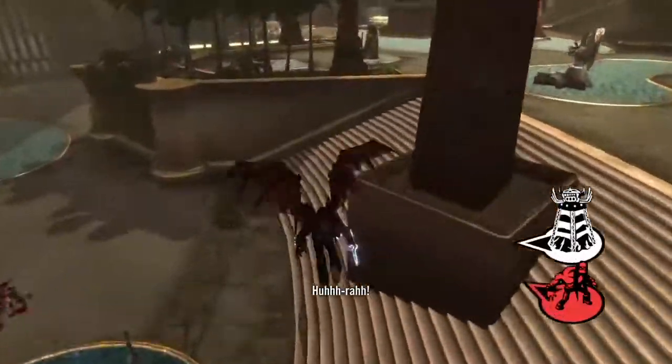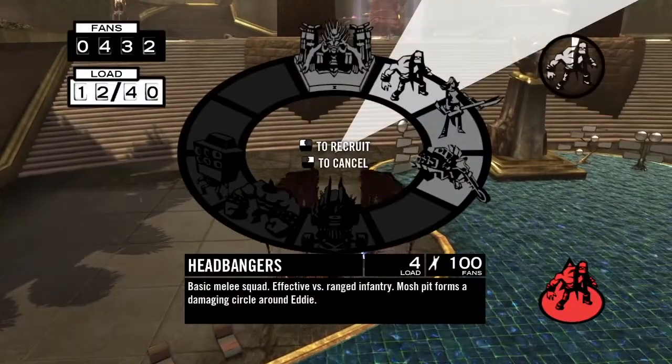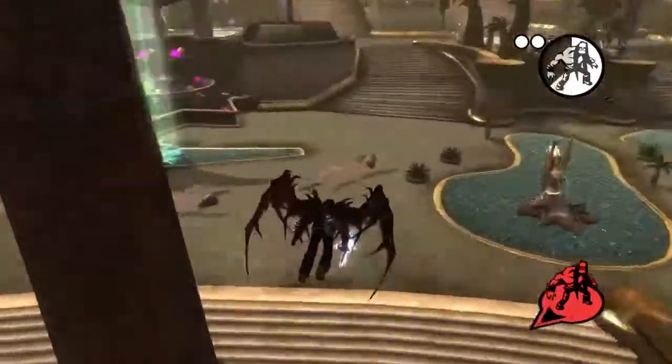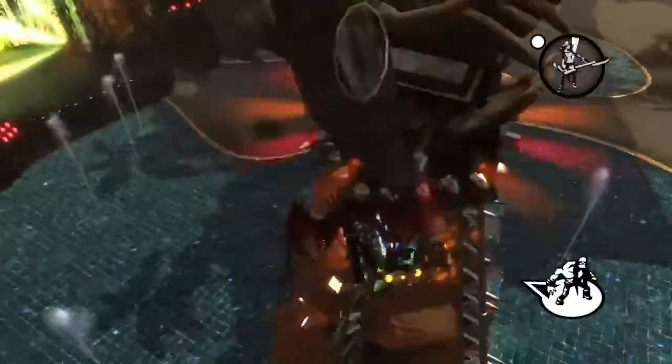I prefer to use the green command, or number three. It is the move command. It moves your troops towards your selected target with the white pillar of light, and they will automatically attack or react to your target. If it is just an empty location, they will stand guard there.